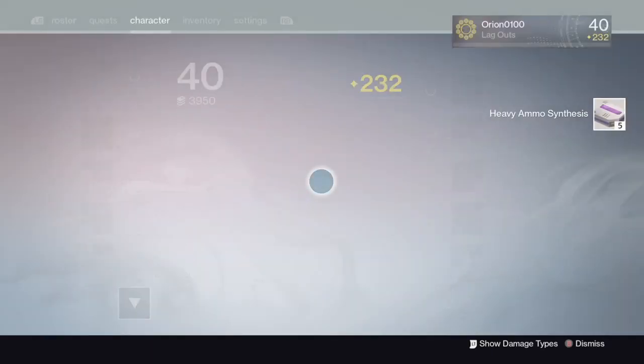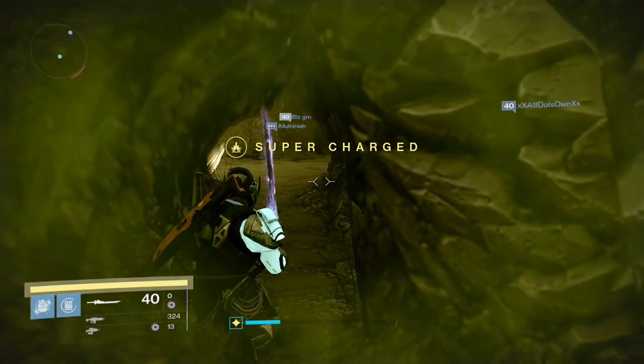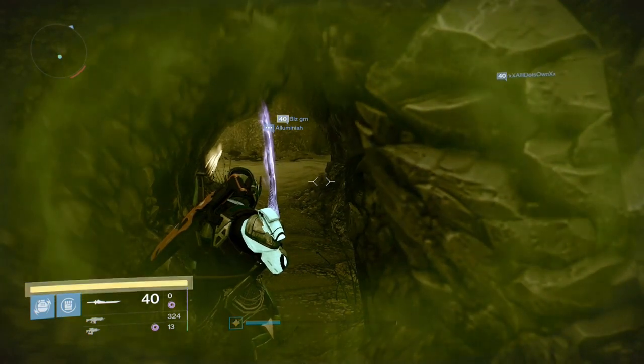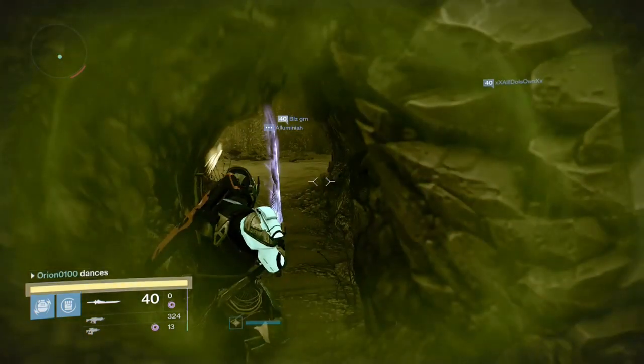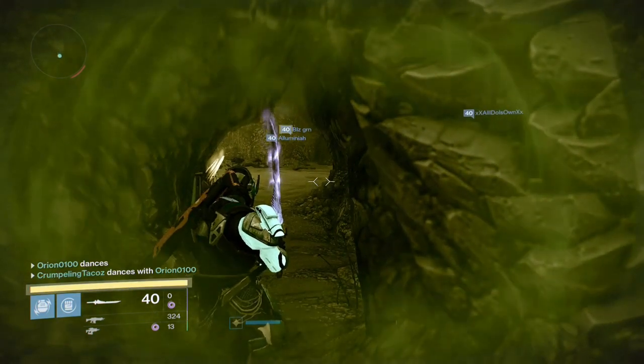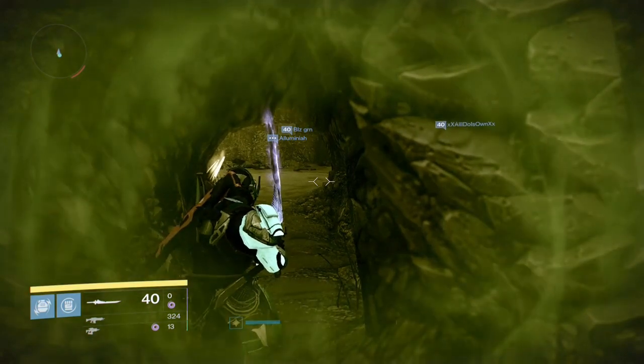I put up a heavy ammo synthesis because my way is the fastest way — the fastest way I've seen so far. I have seen people jump from the invisible little things, but if you use a sword it'll be easier. You can do it without a sword, but I recommend using one. It doesn't have to be a Titan, Warlock, or Hunter — it works for all classes.